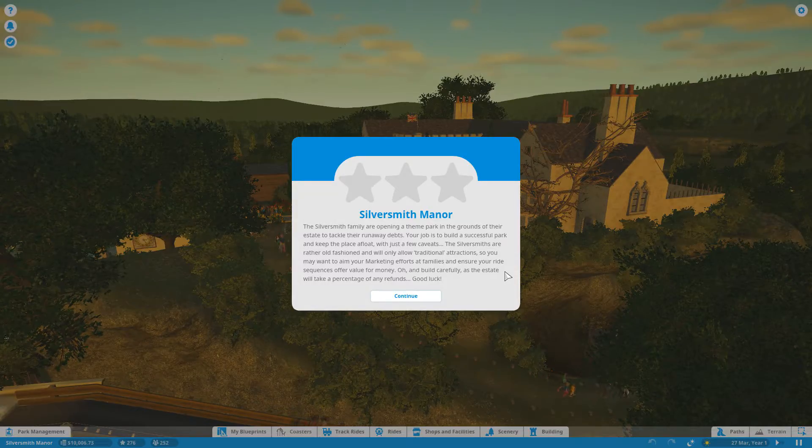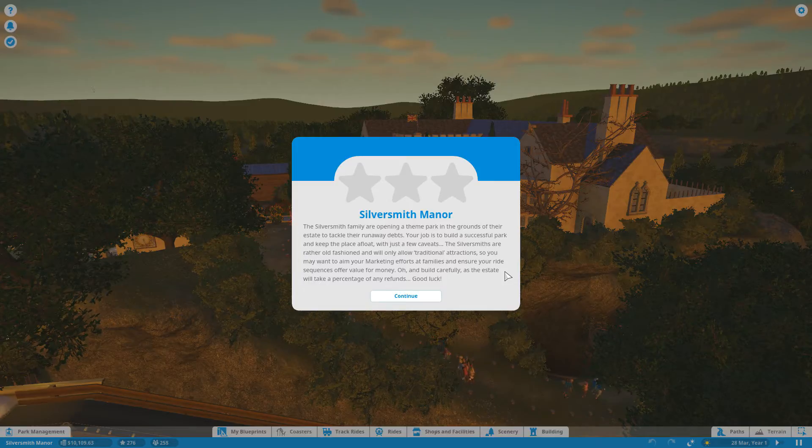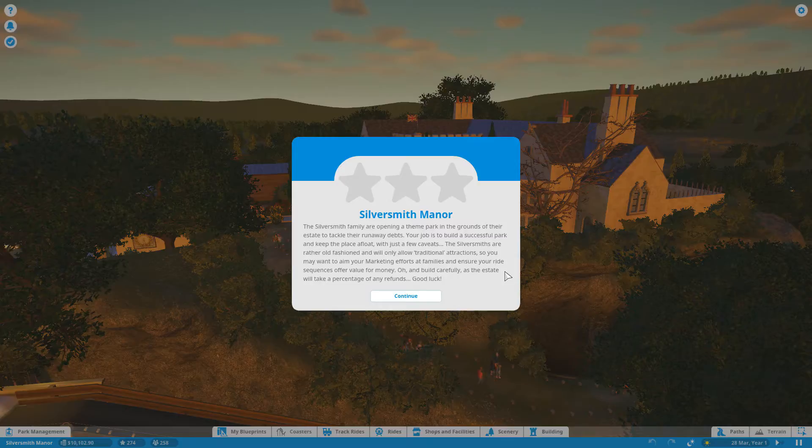Silversmith Manor. The Silversmith family are opening a theme park in the grounds of their estate to tackle their runaway debts. Your job is to build a successful park and keep the place afloat with just a few grand. The Silversmiths are rather old-fashioned and only allow traditional attractions, so you may want to aim your marketing efforts at families and ensure your ride sequences offer value for money. And build carefully as your estate will take a percentage of any refunds. Good luck.